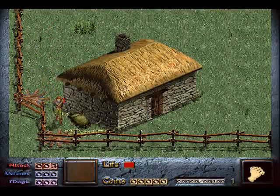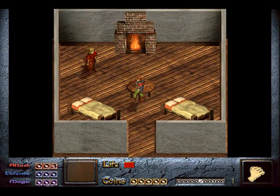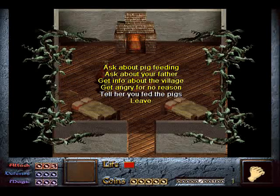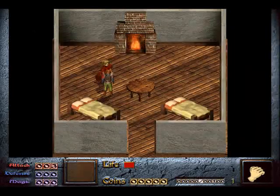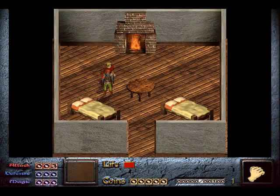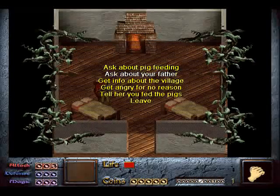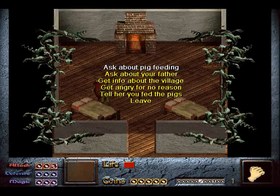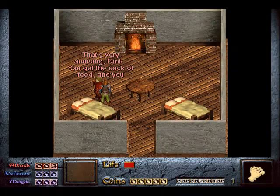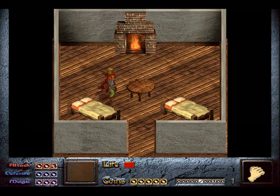Now we can go back to the house and tell her that we fed the pigs. You just go up and talk to her and tell her you fed the pigs. You say 'I'm finished with the chores' and she'll say to go over to your neighbours. I'm going to ask about pig feeding, which is strange because we just fed the pigs — apparently Dink's got amnesia.